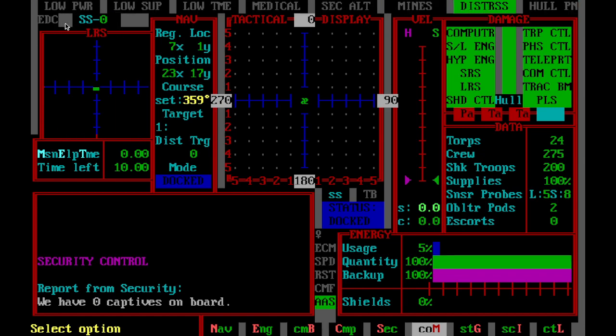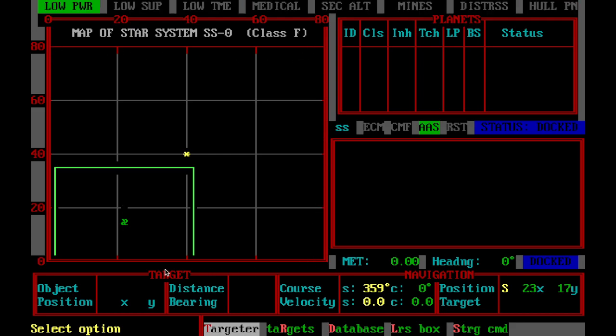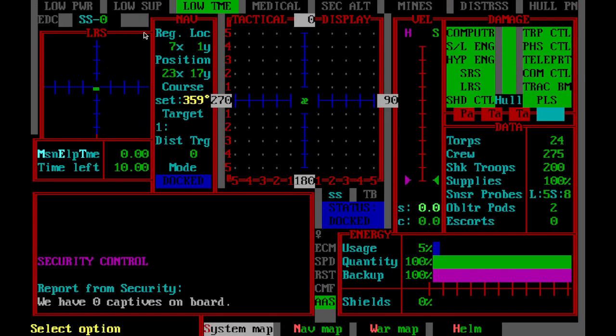This is your long-range sensor screen here. Each solar system is a grid of 80 by 80 distance units, and your long-range sensors go 40 distance units — and so that's what this is. This is where you'll see planets, other ships, stars, star bases, that sort of thing. If they're within your long-range sensors and they're working, this is where you'll see them.